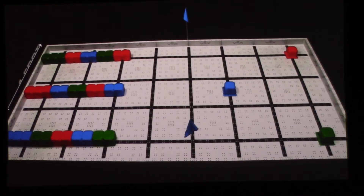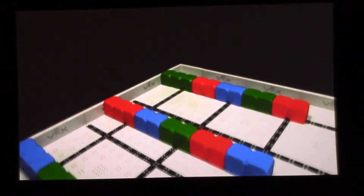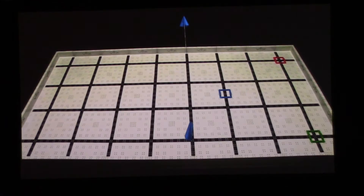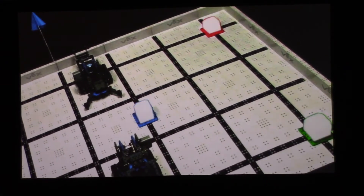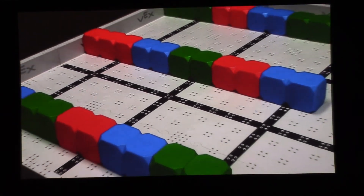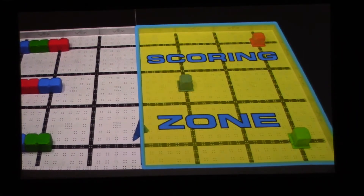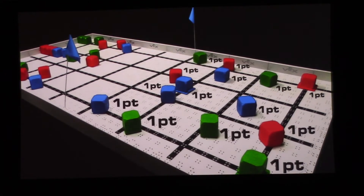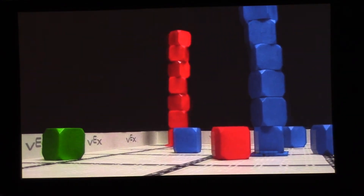VEX IQ Challenge High Rise is played on a 4-foot by 8-foot field. Robots start in predefined starting positions. The scoring objects are 3-inch cubes that come in three colors: red, green, and blue. There are a total of 36 cubes — 12 of each color — on the field. One cube of each color is used for the base cubes, and 33 cubes are set up in three rows available for robots to score. Teams can score by moving cubes to the scoring zone, worth one point each, and by building high rises on the colored base cubes. Since high rises multiply the score of different colored cubes in the scoring zone, teams will want to build their high rises as tall as they can.